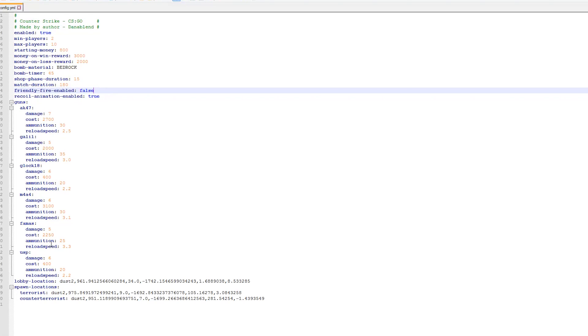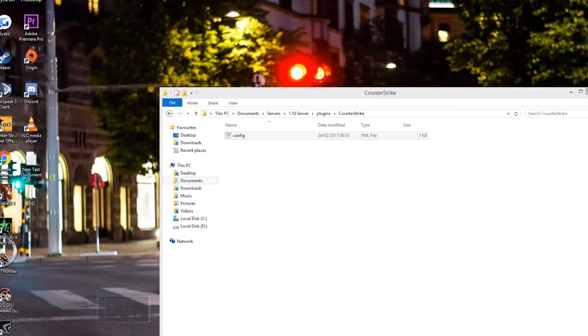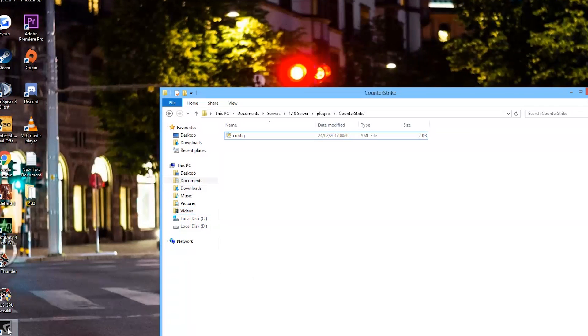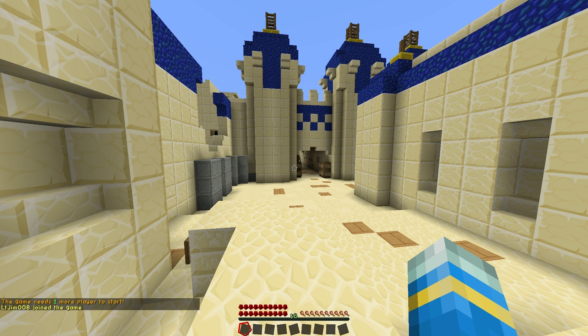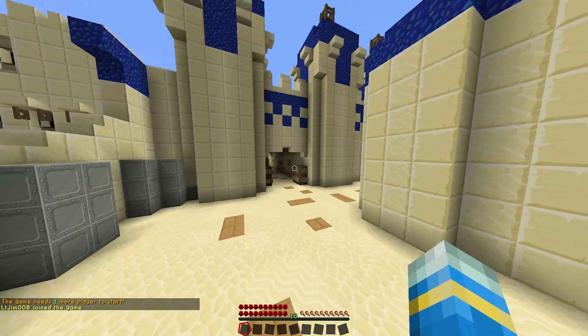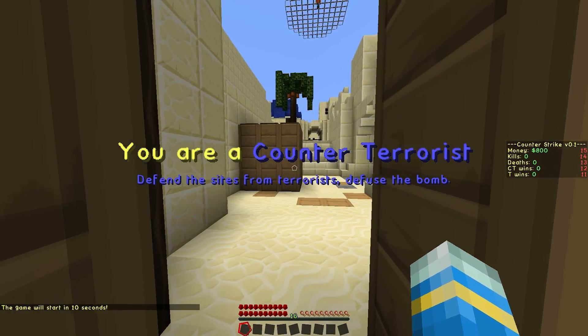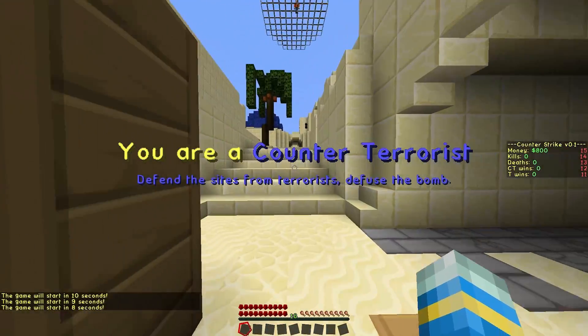I'd like to see an AWP — or AVP if you're European. All we need to do now is reload the server like that and we are good to go. I've just got my other account to join the game and in a few seconds the countdown should begin. And there we go — you are a counter-terrorist, defend the sites from terrorists, defuse the bomb.